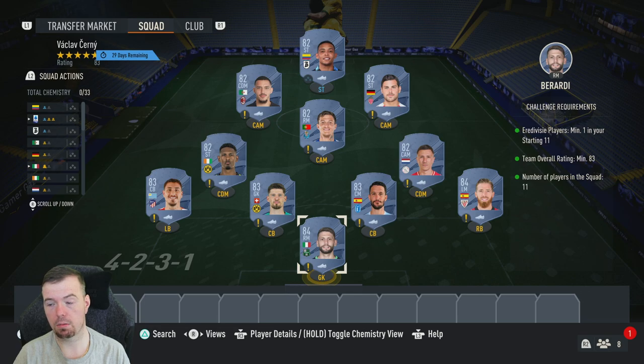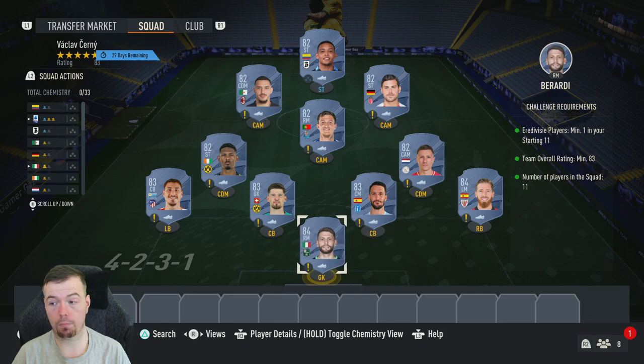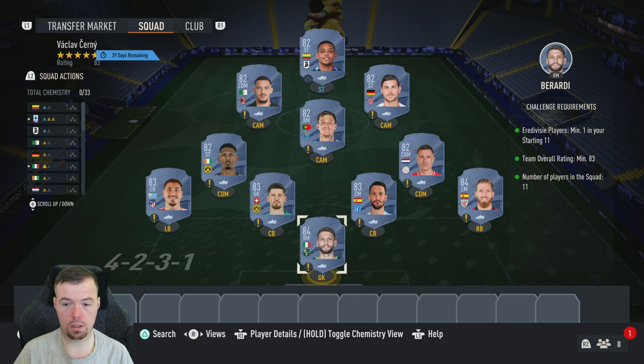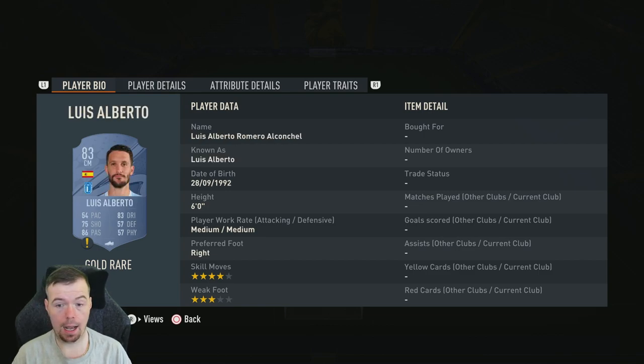These are footbin prices at time of this SBC, which has been out for about 15 to 30 minutes, so prices will always get cheaper. Don't forget prices fluctuate — it's out for 30 days. You need one Eredivisie player: Bergwijn is the cheapest 82-rated. For the 83-rated team, the cheapest way is two 84s, three 83s, and the rest 82s. 84s are 4k each — Berardi and Muniain are the cheapest. 83s are 2.3k at the moment, which is quite a lot.